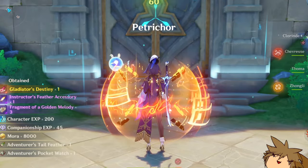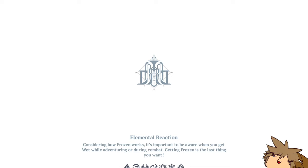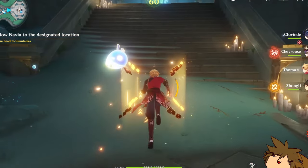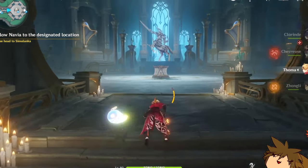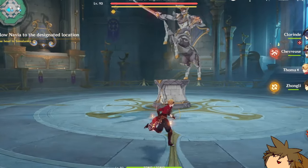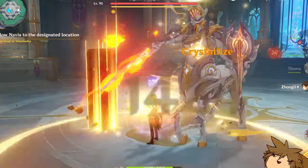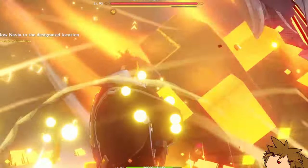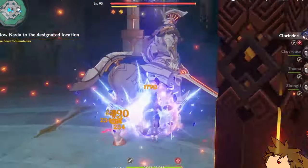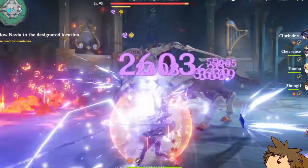Now we can diversify — you might use her in a team with Hyperbloom, which is a very popular choice because Hyperbloom is just really strong, overpowered even. Or we could use Aggravate or Spread teams. Those are pretty fun. I usually like using Clorinde for those, even though she's more of an Overload character for me personally. Aggravate and Spread are just really easy to use because there are so many Electro driver characters.